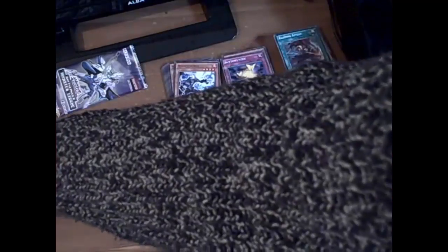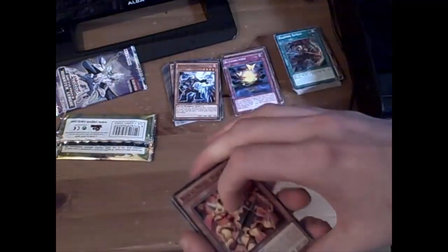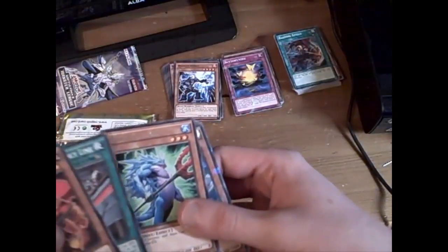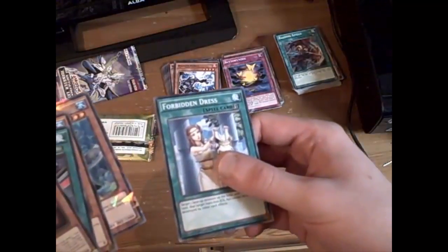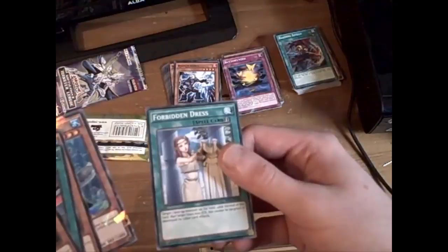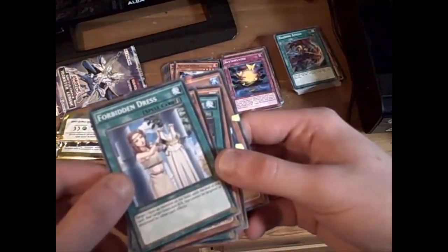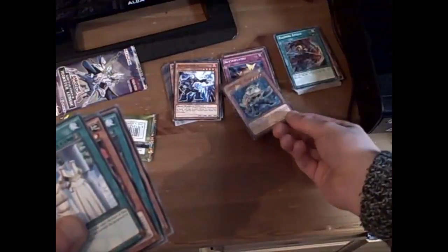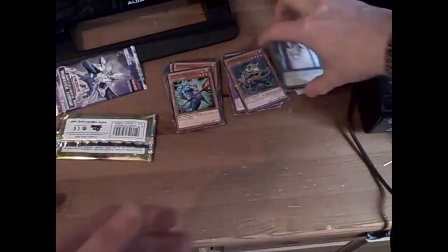Because I think of all the packs it's got the coolest design, so let's open it up. We've got Koki Mero War Arms, Machine Assembly Line, Spined Gill Man, Humano Taurus, and Forbidden Dress. I've never heard of Forbidden Dress before. What does it do? The target monster on the field till the end of the turn loses 600 attack but can't be targeted by other card effects. So it's like a good alternative to Forbidden Lance. That's very interesting indeed.